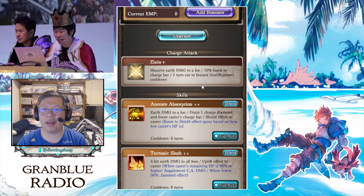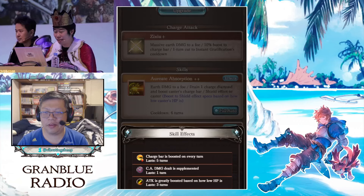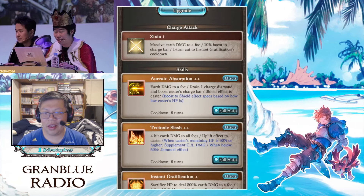This is the basic loop she has — she wants to hit Instant Gratification. She'll have Uplift up a lot of the time because of that, and her CA damage supplement up as well. Her Uplift comes from Tectonic Slash, which gets reset by Instant Gratification. It's a 5-turn Uplift on a 6-turn cooldown — pretty good. And also, when you hit the 5th Faith episode, when you're above 50% HP you get 300k supplemental CA damage, and when you're below you get Jam for 3 turns.